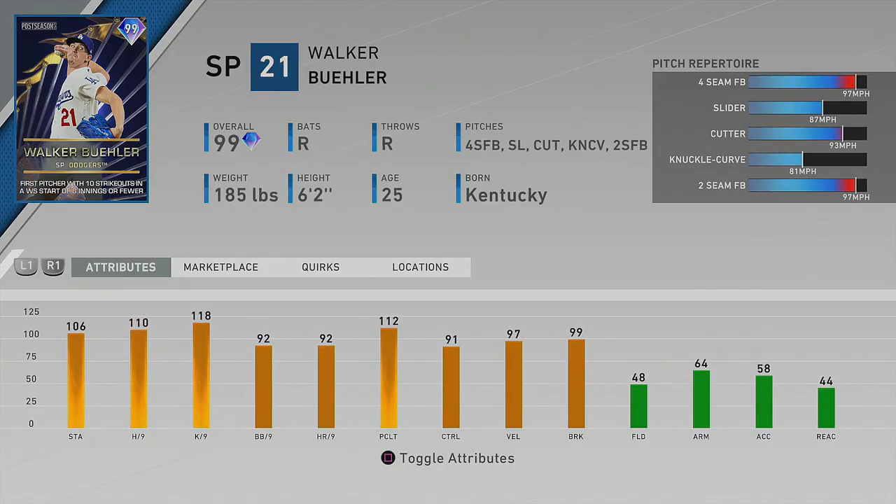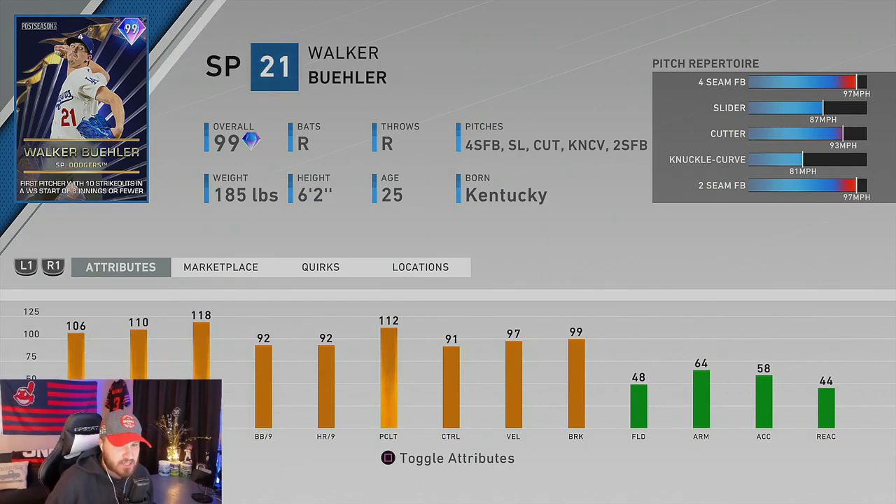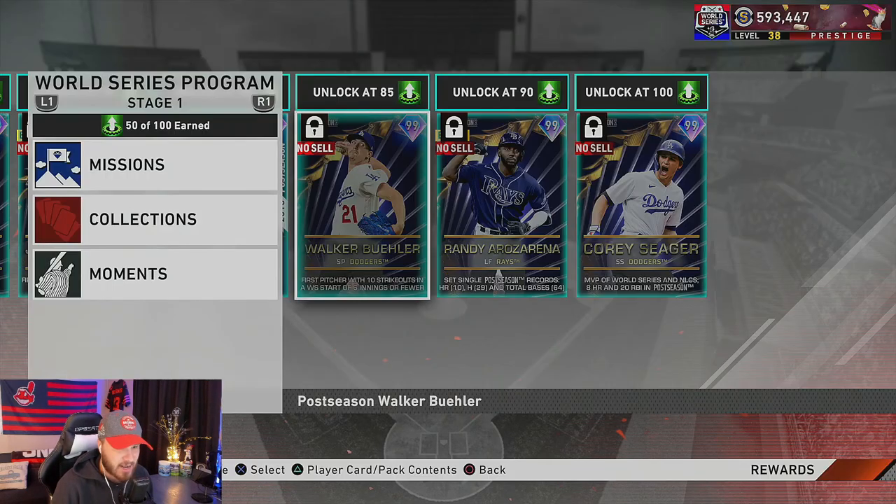99 overall Walker Buehler — this right here is a fire piece of content. He throws a four-seam, slider, cutter, knuckle curve, and two-seamer — a five-pitch arsenal with 118 K through nines and 110 hits through nines. He's a guy that's going to go into my starting rotation immediately. Cannot wait to use Walker Buehler, 99 overall.